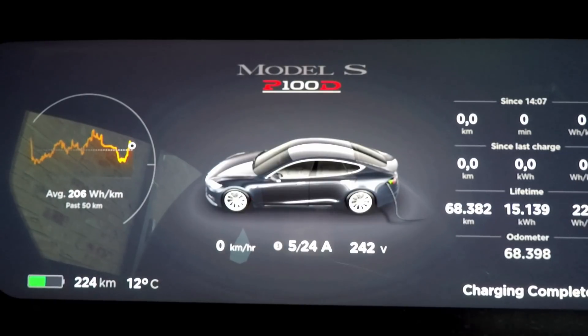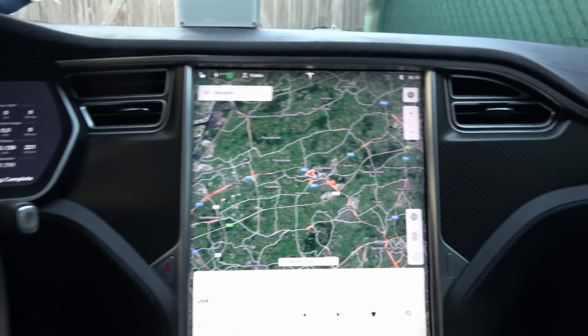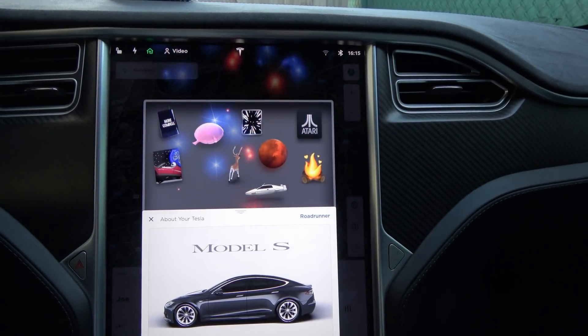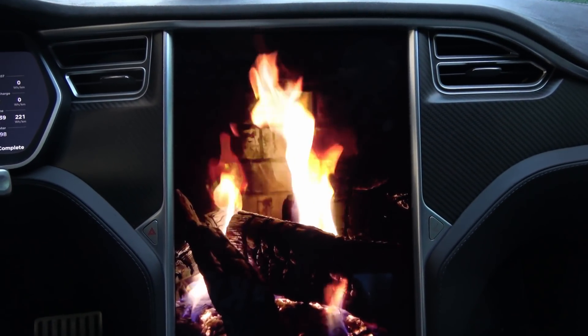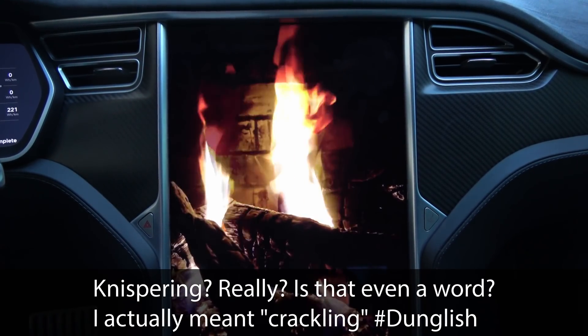We should be around four to five amps at this point because the heater is going really strong. Now the question is: what if we turn on romance mode — what does it mean for the consumption? So turning off the heater again, everything should go back to zero. We start with zero amps, zero volts, and to turn on romance mode you just tap here, then go to the little fire icon.